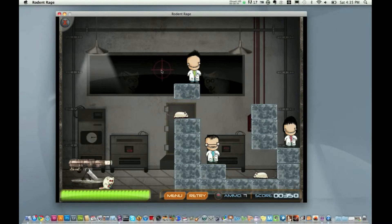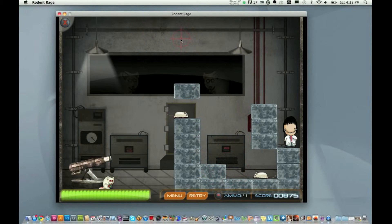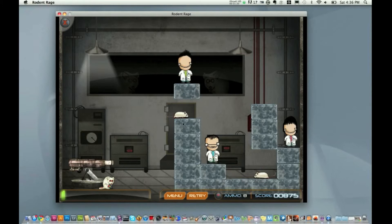They have to completely die — they cannot just get hit. We've got two of them at once there. See how I killed one of our rodent friends? This guy's going to be tough. If you kill all the rats, you lose the level. You cannot complete the level unless at least one of your friends is still alive.